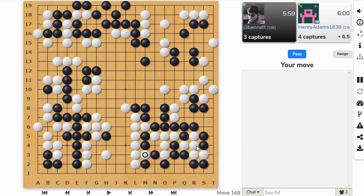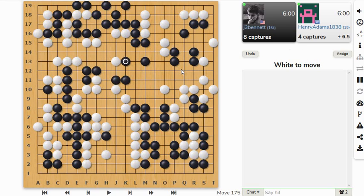He's forcing me to take those stones, so I did reduce this territory over here. Let's cap that — I could also have jumped out here. I can extend in this direction. Let's keep my stones connected and keep his stones from building too much territory.